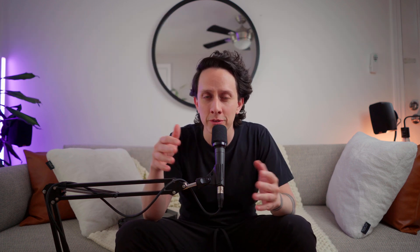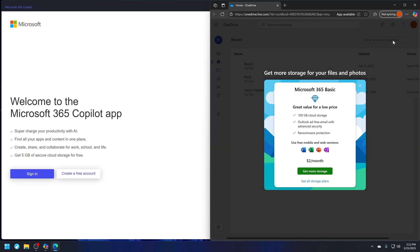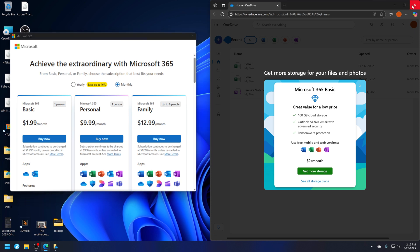Before you scream 'just use Debian' in the comments, hear me out. Linux gaming is really hot right now — millions are playing on Steam Decks and custom rigs. But for every Proton wizard, there is a little Jimmy who would rather throw his PC than debug a Linux driver. Linux setups often mean hours of terminal wrestling. Windows — sure, you can use it, it's plug-and-play, but it's bloated with Game Pass ads, forced updates, telemetry hogging all your CPU, and random OneDrive pop-ups. Bazzite is the hero we've been waiting for.